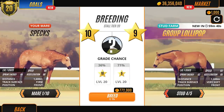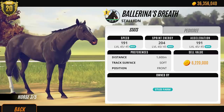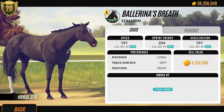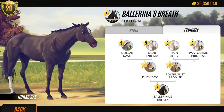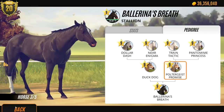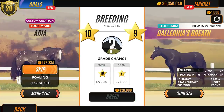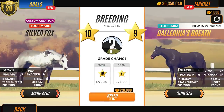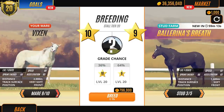Let's see what else we've got. We do have Spirit. Oh, Ballerina's Breath! I swear I had a horse exactly like this - I swear this is Midnight. So his family line is kind of interesting, but kind of not. I'm going to breed him with my black mare. That makes sense. Let's see if we can breed a black foal. We probably won't - it'll probably be something completely different. Where's Black Rose? Do you think this is going to produce a black horse?